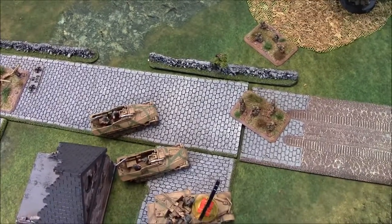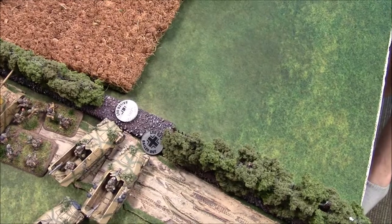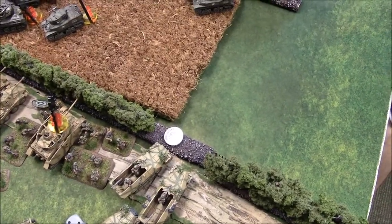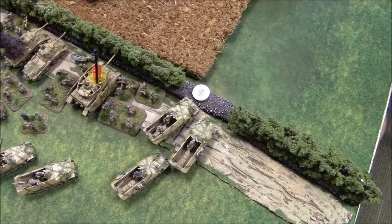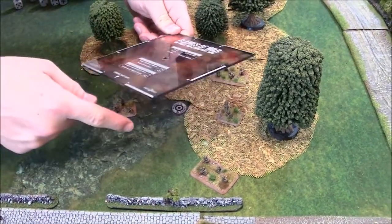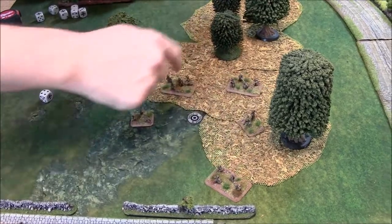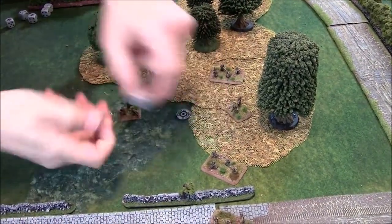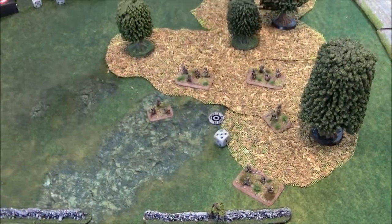Start of German turn four: bailed tanks remount. One infantry unit fails to unpin even with company commander re-roll. Another unit also fails to unpin. Puma passes last stand morale. Nebelwerfer bombardment on the paratroopers: range in on a four-plus, lands first attempt. Five targets needing fours — re-rolling as a two-gun battery — one save required, passed but they're pinned. Half-tracks fire six shots at paratroopers: three shots on fours hit none, four shots on fives get three hits — one paratrooper stand killed.